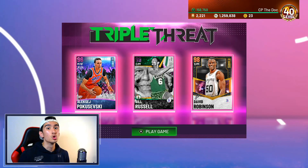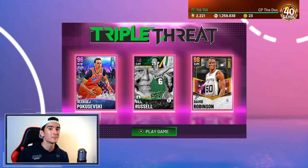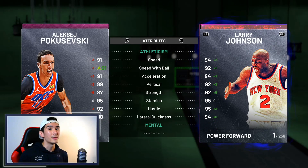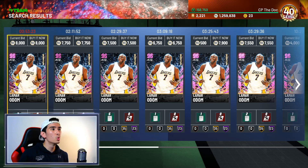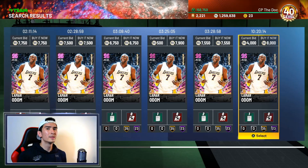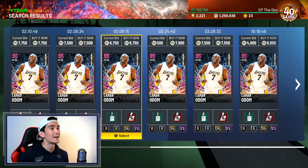So instead of using Bill Russell, or some really good Dark Matter player, I'm going to show you guys some super cheap players on the auction house who you could buy right now for less than 10,000 MT who will get the job done and will get you the layups. Player number one: Pokuchevsky. He's going for 5,000 MT on the auction house. He's a pink diamond, 7 feet tall, 99 offense, 99 defense, and 91 speed. Player number two: Lamar Odom. Going for less than 8,000 MT. Lamar Odom is 6'10" — that makes him 3 inches taller than Bruce Bowen — with 23 Hall of Fame badges and 91 speed. Lamar Odom and Poku are super fast, both tall, and combined you can get both of them for less than 13,000 MT.